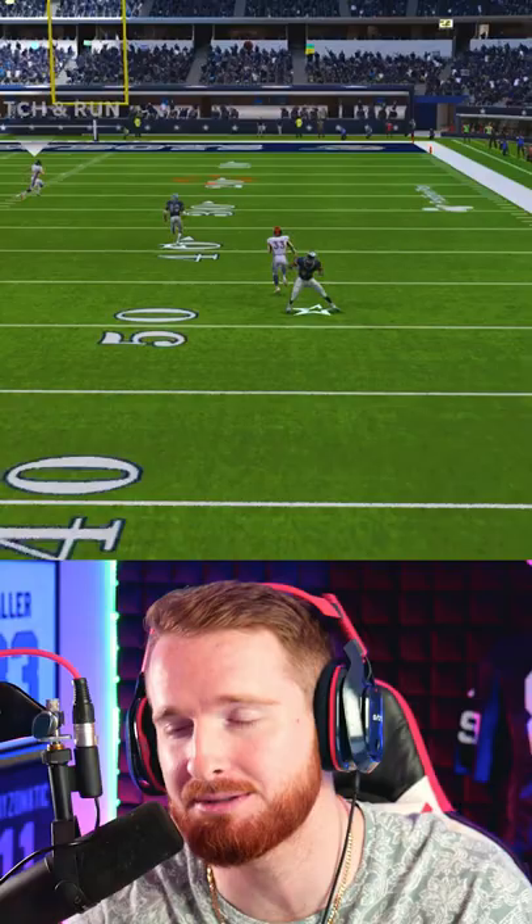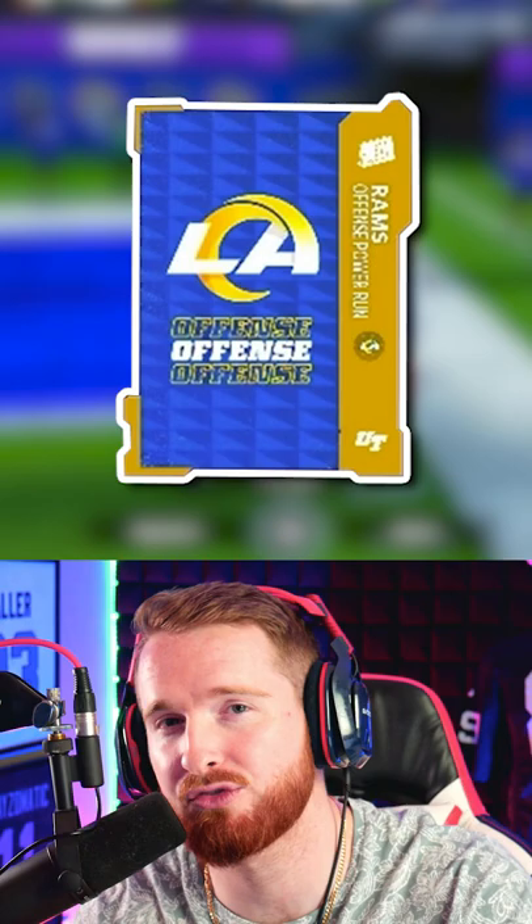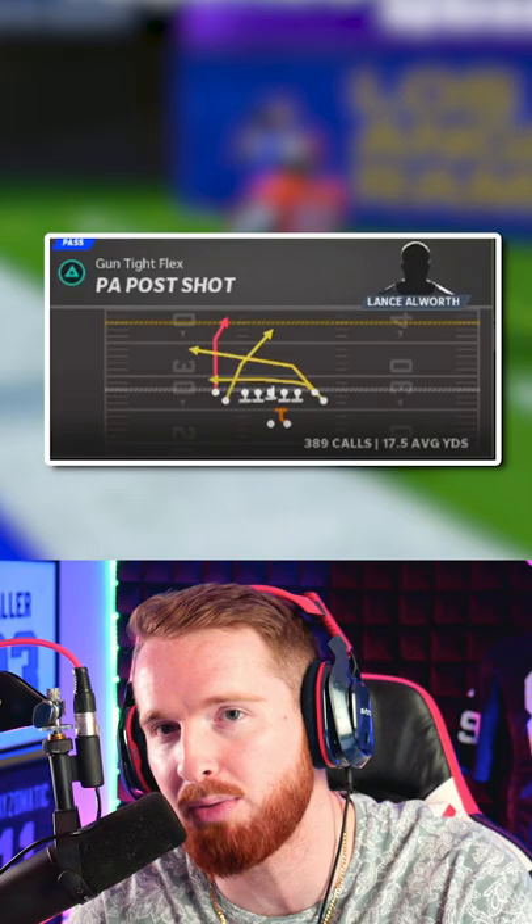This is easily the best play in Madden 22. It's a one-play touchdown that gets over every single defense in the game, and the check-down routes are almost always open as well. This play comes from the Rams playbook in the formation Gun Tight Flex. The play is PA Post Shot.